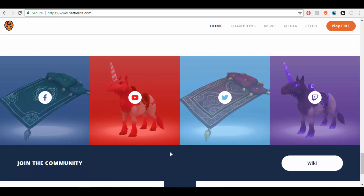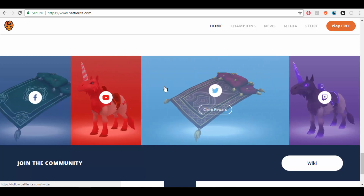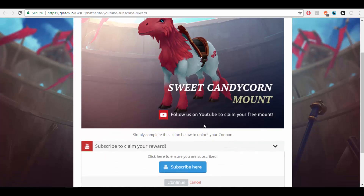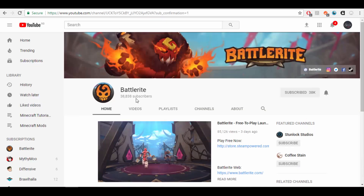First and foremost, go to the Battlerite website where you can claim four different social media rewards: Facebook, Twitter, YouTube, and Twitch. I'll show you how to claim the YouTube one — just click 'Claim Reward,' and it'll send you to a page where all you have to do is subscribe, log into your YouTube account, and click Continue.